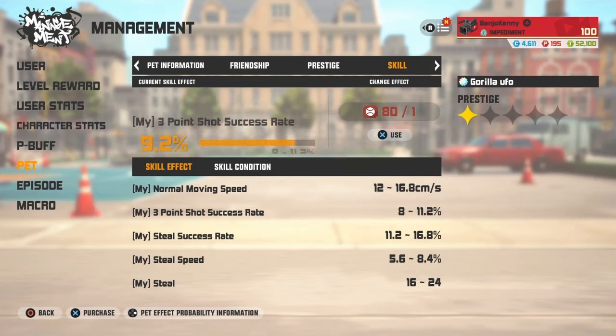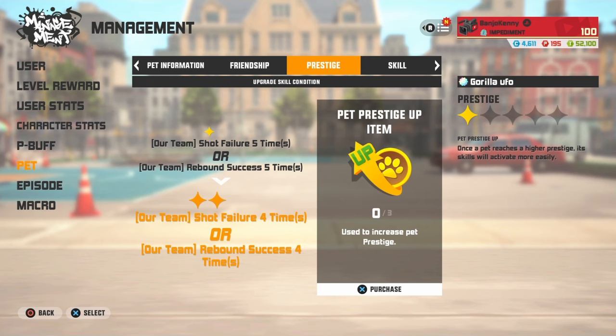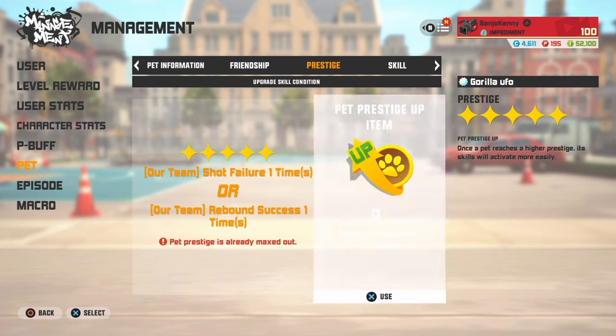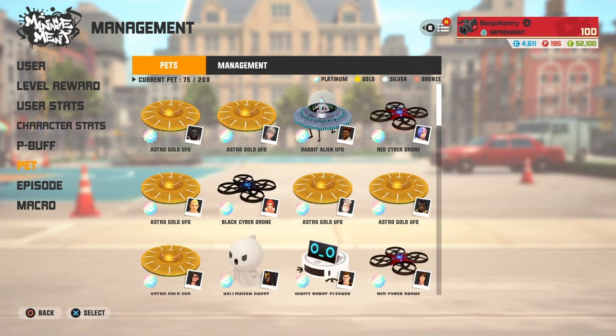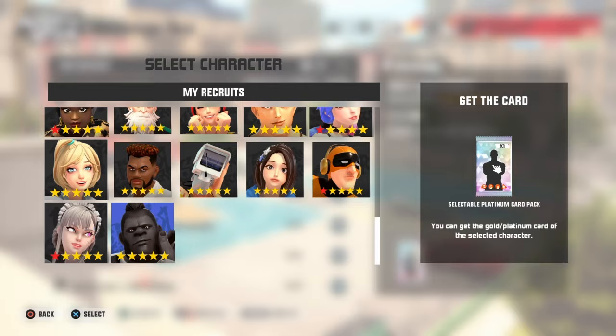Let's get straight into this pet I had from the last rank that I never put on anybody, but I ended up putting it on the new character. 9.6, 3.5 success rate for the pet. Let's go ahead and max this prestige out as well — all it takes is one shot or one rebound from the team, just like that. We're about to get boosted up pretty easily.